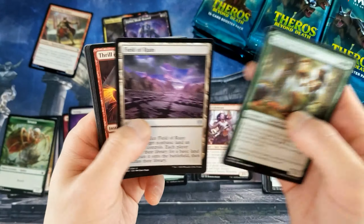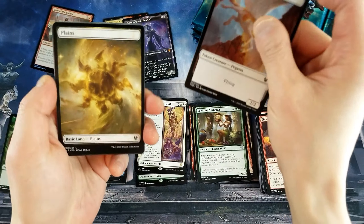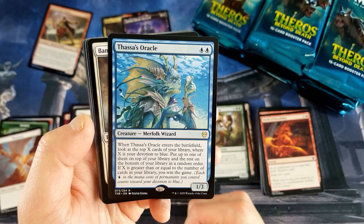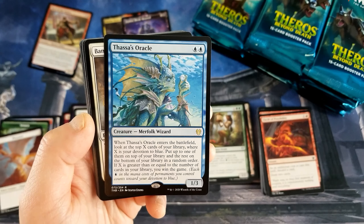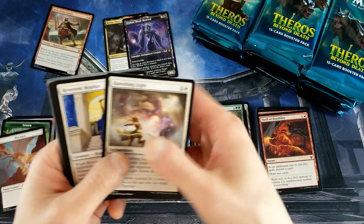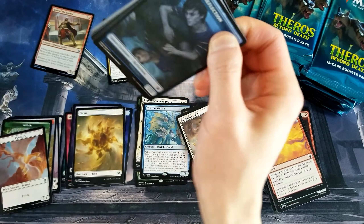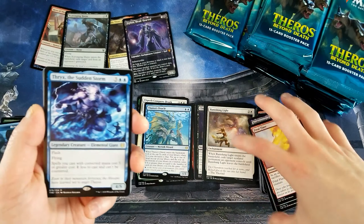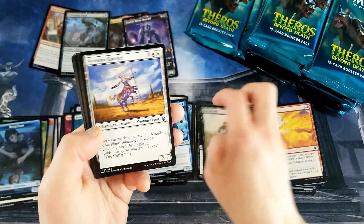Nice. Fuel to Ruin in the uncommon slot — it's always a nice one to pull. That says Oracle. When it enters the battlefield, you look at the top X cards of your library, where X is your devotion to blue, put up to one of them on top of your library and the rest on the bottom in a random order. If X is greater than or equal to the number of cards in your library, you win the game. I'm definitely going to try to brew with that — anything that just wins you the game, I'm on board with. Even if we have to jump through a lot of hoops to get there. Oh, I saw TH and I thought we got a Thassa, but we did not — it's Thrix. Still looks pretty sweet, though.